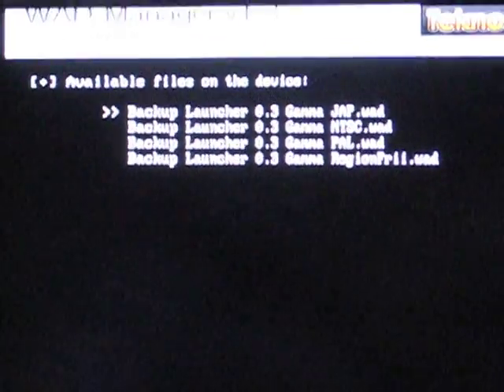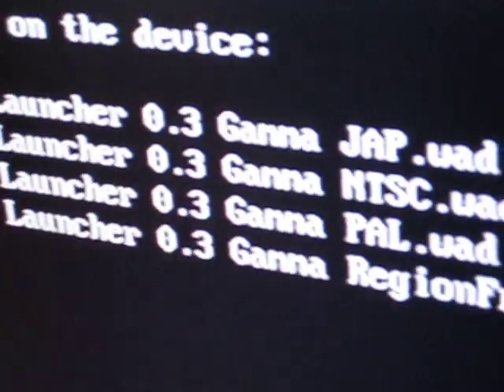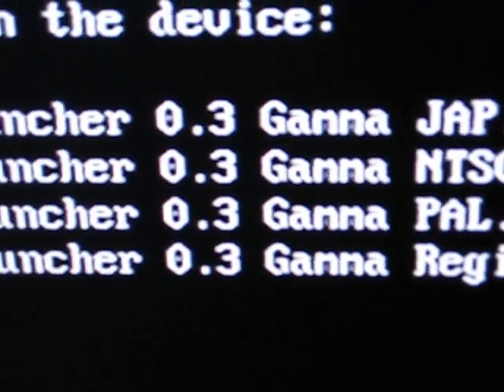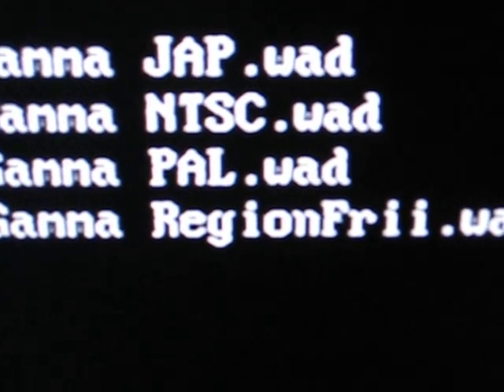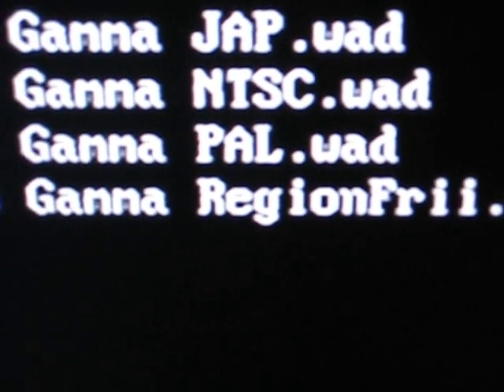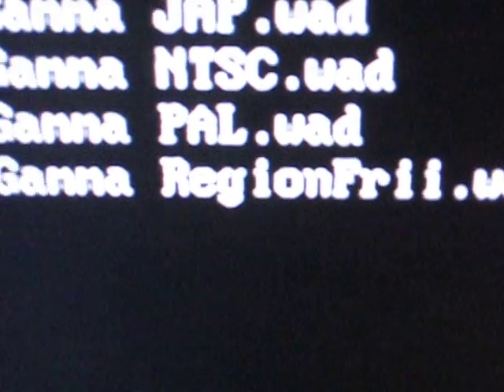It'll say backup launcher. Let me see if I can get a little closer. It'll say backup launcher 0.3 gamma — JAP, NTSC, PAL, region free. I would suggest just do region free.